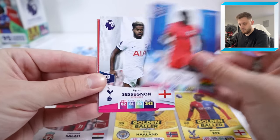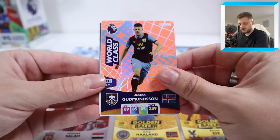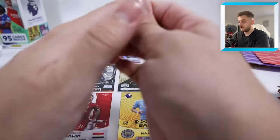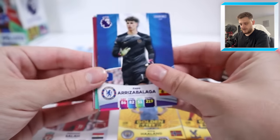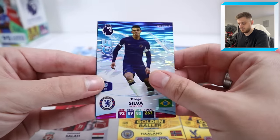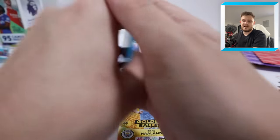Tariq Lamptey for Brighton, Ryan Sessegnon, Goodmanson World Class, the Newcastle line-up, Chuck Wemeka, and Eric Dier — yeah, that was pretty dire, that pack, pardon the pun. We've got Kepa Arrizabalaga, Tilo Kerrere, Chris Richards, Corley Woodrow, and then Ice Thiago Silva and Game Changer Damari Gray. We'll skip past that.